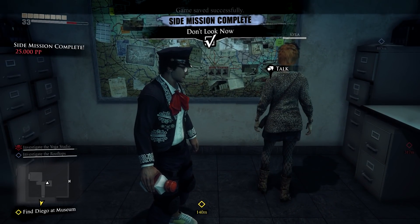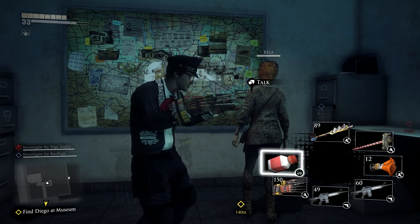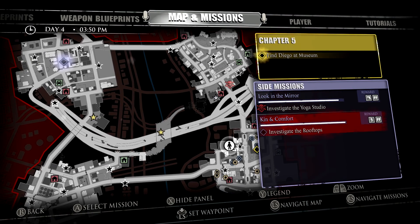Take a look at these emojis - look at them shifty eyes. Next thing you're going to tell me is the Earth is flat! Bullshit! Anyway, let's go do another side mission all the way over there in the first district.